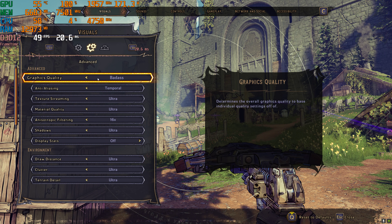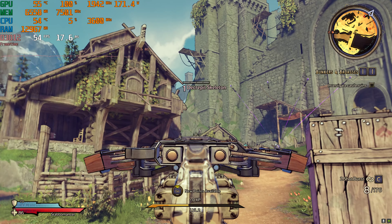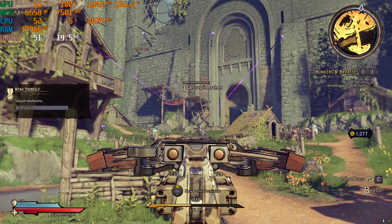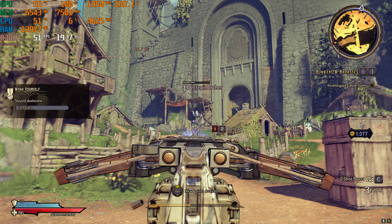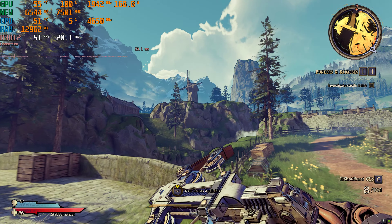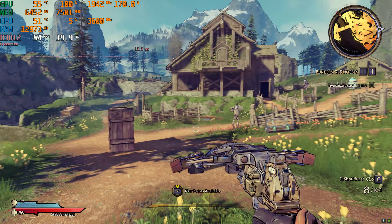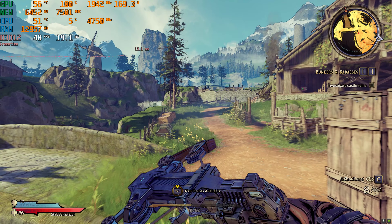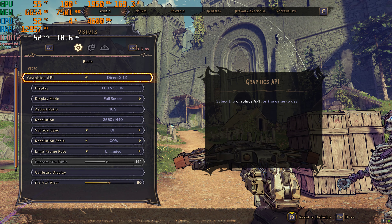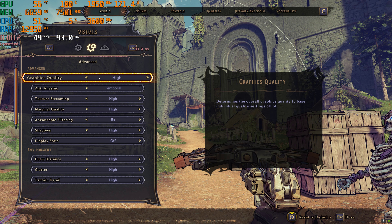Let's not stay on those settings too long. Let's drop down to ultra, which I don't think we'll see much performance difference. The only differences I noticed here were going from ultra down to high on the screen space reflections and the volumetric fog, which I couldn't really see much anyway. So ultra settings here are still just not at the performance level I'd really be looking for. Let's drop down to the high setting.